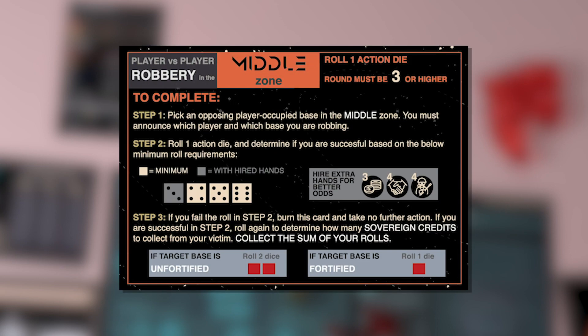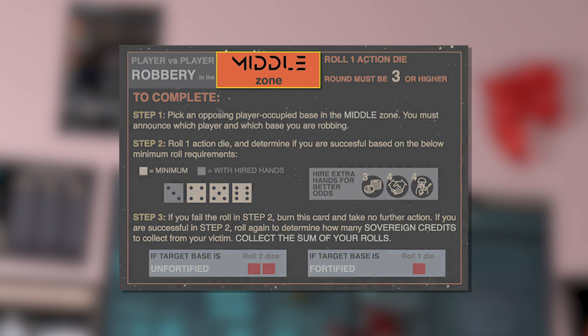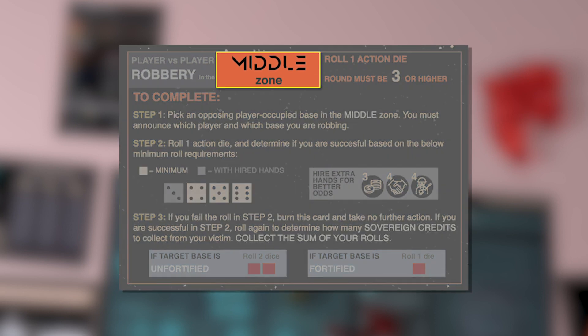There is another type of mission called a player-versus-player robbery. Unlike a regular mission in which the reward comes from the bank, in robbery missions the reward comes straight from another player's bank account. Robbery missions are specific to zones rather than to planets, and for you to attempt a robbery mission, the target needs to have a base in that zone. You'll need to explicitly announce which base you're robbing before rolling your action die.